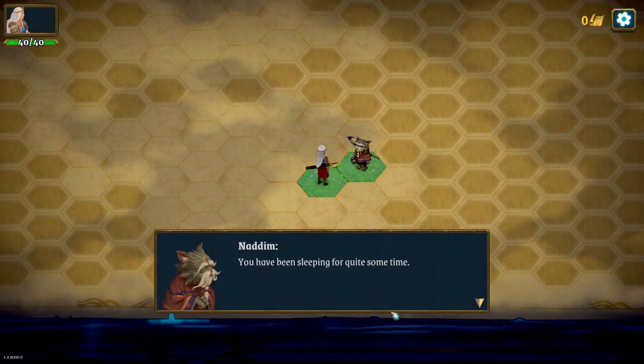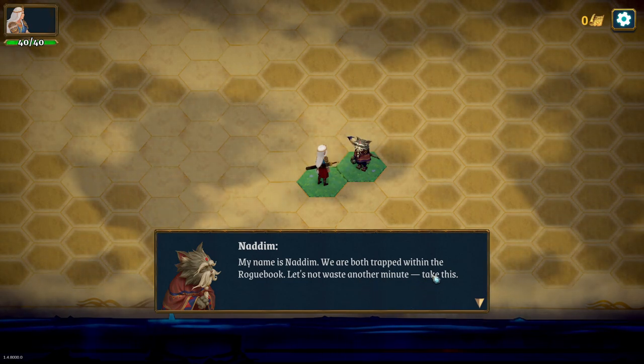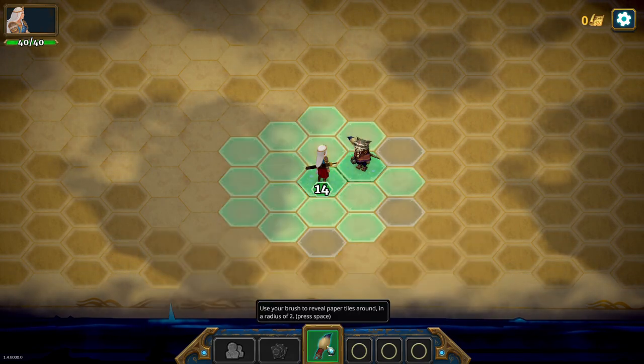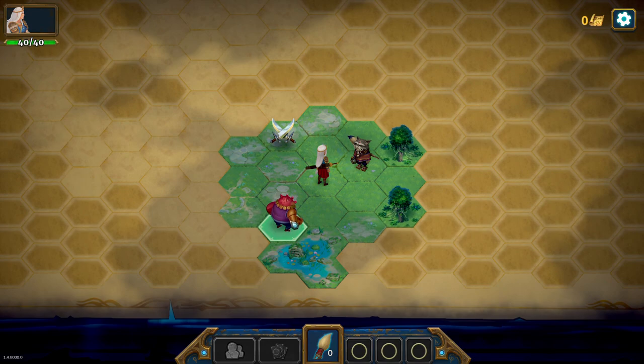Do they speak or not? 'I've been sleeping for quite some time, my name is... we are both trapped within the Roguebook. Let's not waste a minute. Take this - this is one of my brushes.' Okay, so this is how you reveal part of the area. I found Sorocco. I should go and see if he's okay.